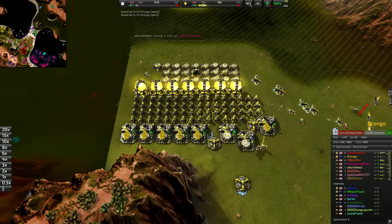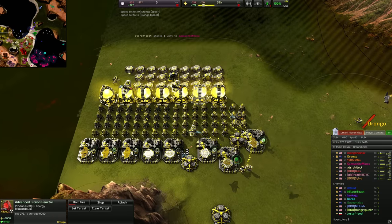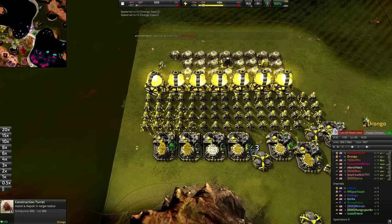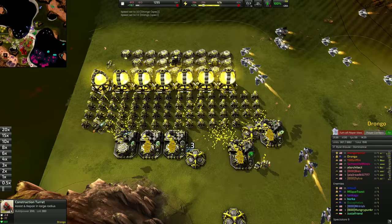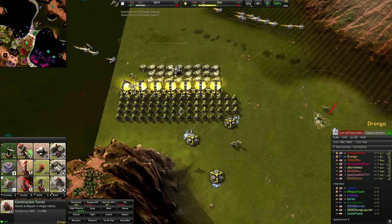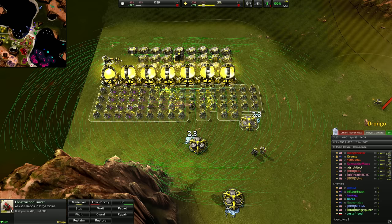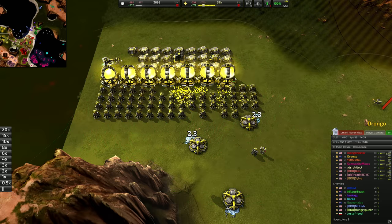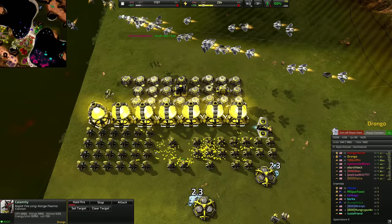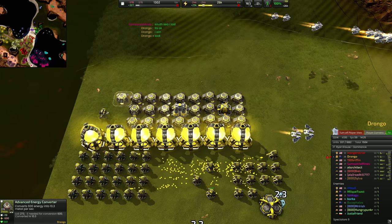Metal is definitely your bottleneck when doing a build order like this, so you have to be very cognizant of your metal income. When you start running out there are a couple of ways to find metal. First, reclaim all of your aircraft plants since we don't need any more constructors — we're sitting on 214 construction aircraft, more than enough to get this Calamity up on time. Then look towards your nanos: select all of them and tell them to start reclaiming each other. You can also pull metal out by having construction turrets reclaim your advanced energy converters, as those will be going offline when the Calamity comes up.